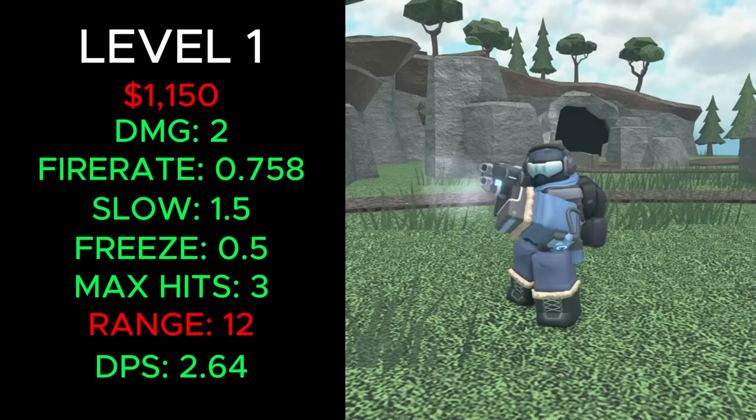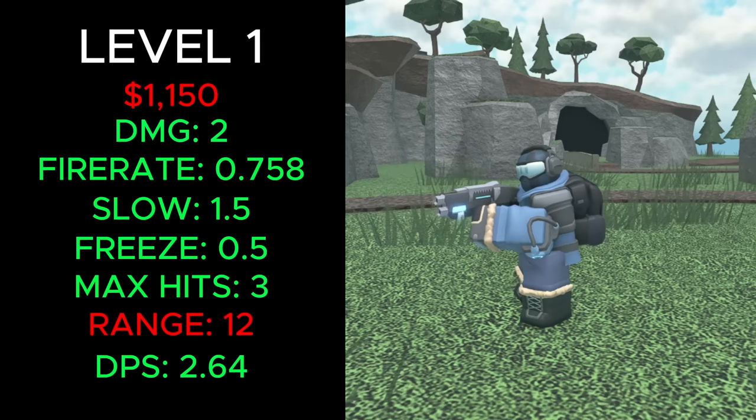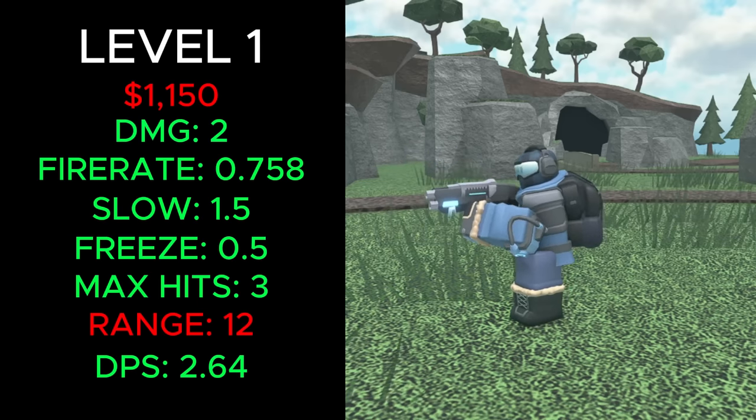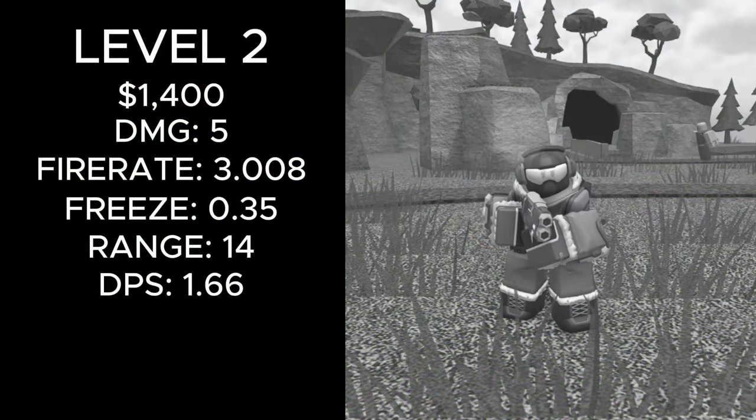It now costs a total of 1,150 cash, deals 2 damage, has a fire rate of 0.758, slows enemies for 1.5 seconds, freezes for 0.5 seconds, can hit 3 enemies, has 12 range and 2.64 DPS. It also gets hidden detection.